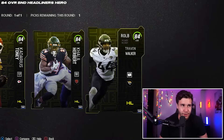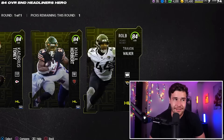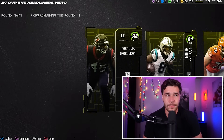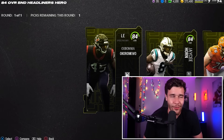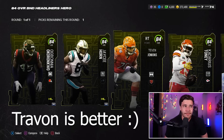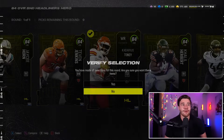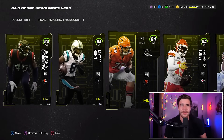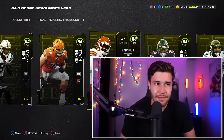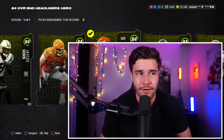I wouldn't really recommend Khalil Herbert. I would say Trayvon Walker and this Ogbonnia card — they both have pretty solid stats. So if you're looking for a pass rusher, I would probably go with the Ogbonnia card right here. I think this card is actually a little bit better than Trayvon Walker stats-wise. But for me personally, my wide receiver core definitely needs a fair bit of help, so I'm going to go with Kadarius Toney. It's kind of up to you as to who you really want to go with. I would say anyone but Khalil Herbert is going to be good — you can go pass rusher, O-line, or wide receiver slash corner.